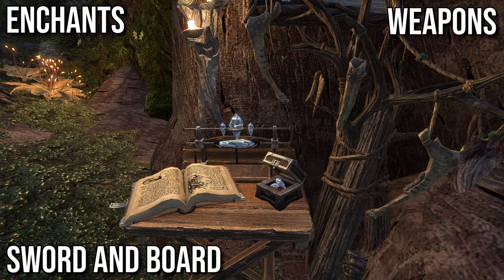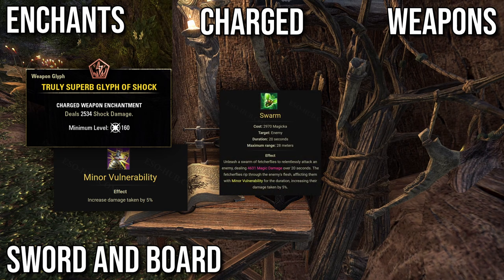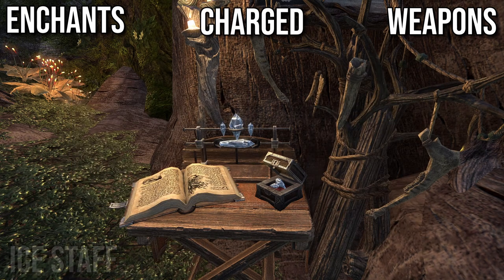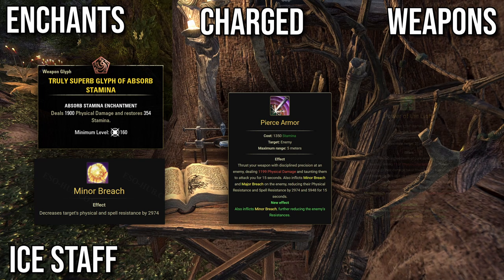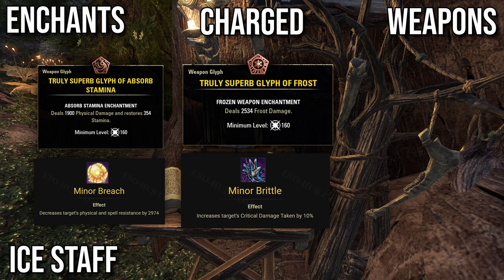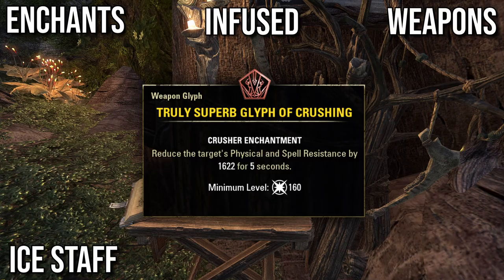On weapons, if you're using Sword and Board on your frontbar, the choice depends on the trait of your weapon. If it's charged, you can use a Shock enchant to proc Minor Vulnerability, but this will be useless if you have a Warden already applying Minor Vulnerability with their Fetcher, or if you are using Lotus Fan. If you're not using a charged weapon, you can use either a Weakening enchant or Sustain Poison. If you have an Ice Staff on your frontbar with charged trait, your choices are: Absorb Stamina enchant, which procs Minor Breach; Frost enchant, which procs Minor Brittle so you won't have to cast Destructive Clench that often; or Shock enchant, which procs Minor Vulnerability but is usually useless in double ice staff setups where someone else covers it. On your backbar weapon, which will always be an Ice Staff, you won't crush your enchant.